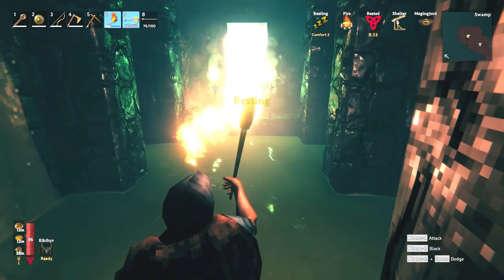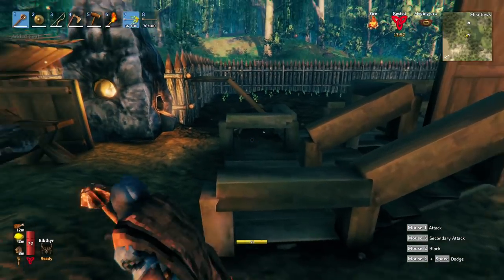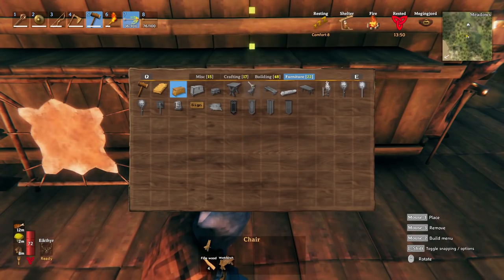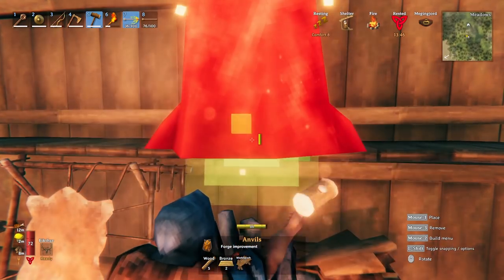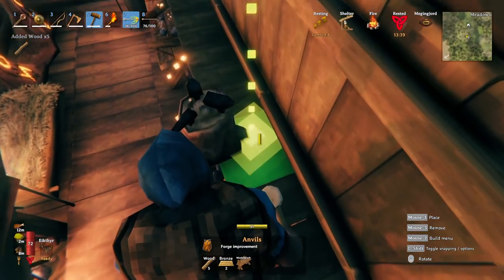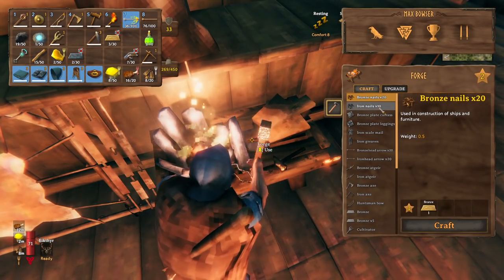I had to go out and get some more copper because I needed more bronze — in order to make these iron tools I need an upgrade on the forge. Let's go ahead and do that right now. Crafting — there's the upgrade, I'll put it right above it. Doesn't look that good, let's see if we can do better. Yeah, that's much better. Now we should be able to make iron nails.